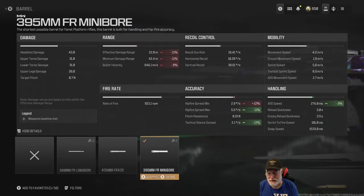Finally, the 395 millimeter FR mini bore. That helps with the hip fire spread, maxes the tactical stance, but the ADS speed — that's why I put it on there. It hurts the damage a little bit, but at 22 meters you can afford to let it go, especially on the small maps I'll be playing. The damage itself is 43, 31, 31, 29. I wasn't all that impressed with it until I looked at the rate of fire: 923.1 rounds per minute. This is a bullet hose assault rifle.